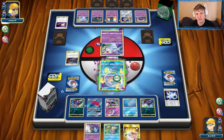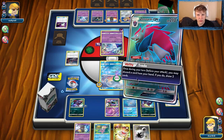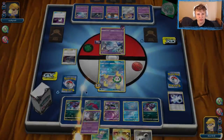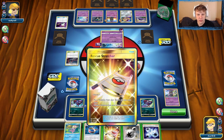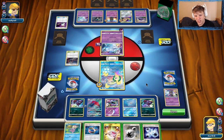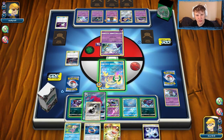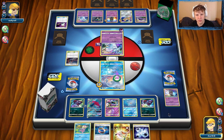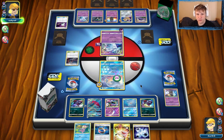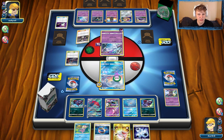Our hand is not that great — we only have one Zorark out which kind of stinks. With the Muk online I don't think we're ever going to be able to utilize the triple acceleration energy. I don't really want to lose energy to confusion, so I think we are just going to pass this turn. We could attach to the Zorark — I'm kind of okay with that actually. Just in case the Dugong goes down. Let's go ahead and attach to the Zorark and then pass it over to our opponent. Dugong will take that extra poison damage unfortunately. They are going with the Guzma on our Muk.